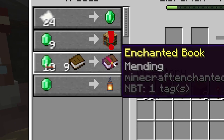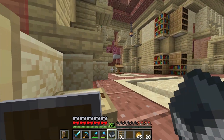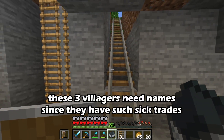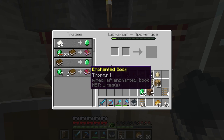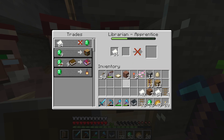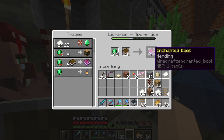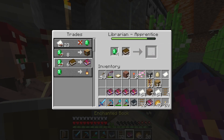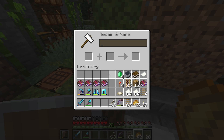This third villager has Mending for 9 emeralds! Our guy upstairs sells it for like 20 emeralds — these guys down here are broken. We're definitely coming down here for Unbreaking III and Mending; this guy even has Thorns for six. We'll definitely have to keep AFK'ing to make sure we have enough, but we have a lot of emeralds already. We're going to buy five or six Mending books and put Mending on these four pieces of armor.